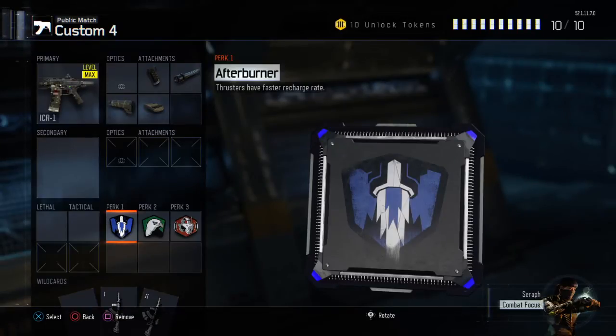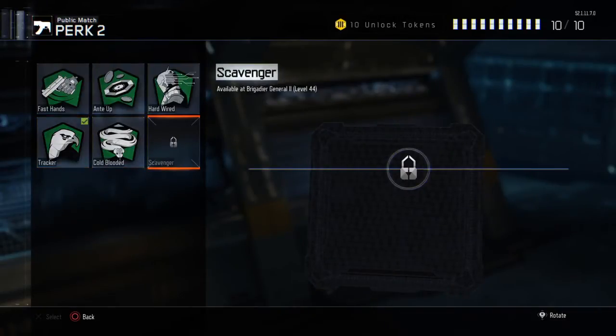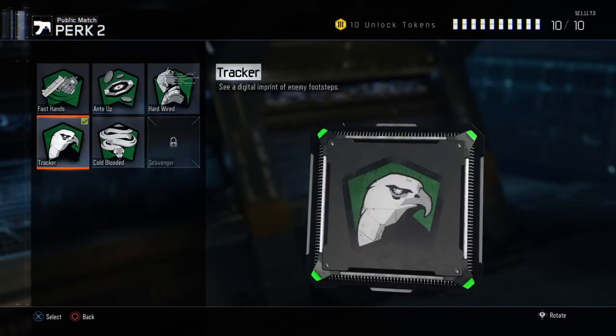For Perk 2, I have Tracker. Before I explain, if you do have Scavenger, use that instead — as you can see I still don't have it unlocked, so that's why I don't use it. You'd obviously put Scavenger because this weapon doesn't have a lot of ammo. I use Tracker because you can see the digital imprint of enemy footsteps, which helps you know where enemies are.